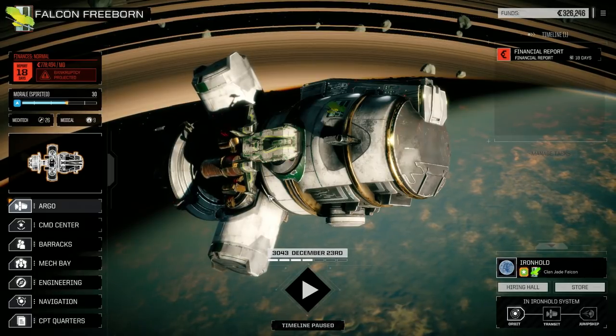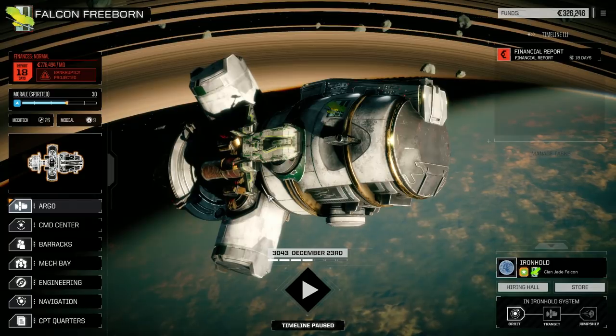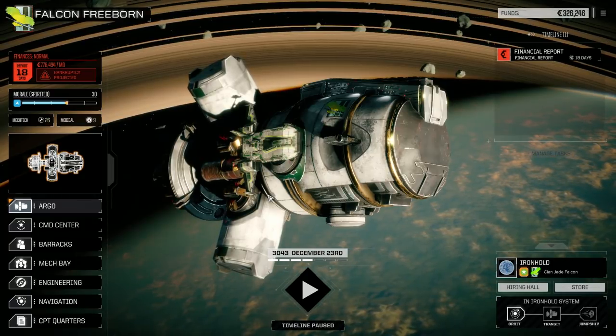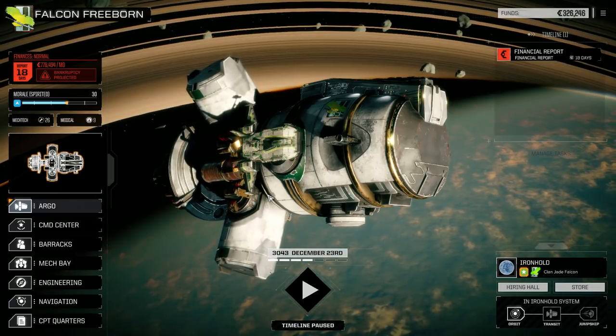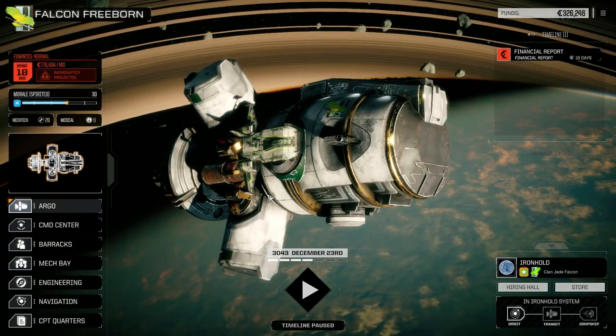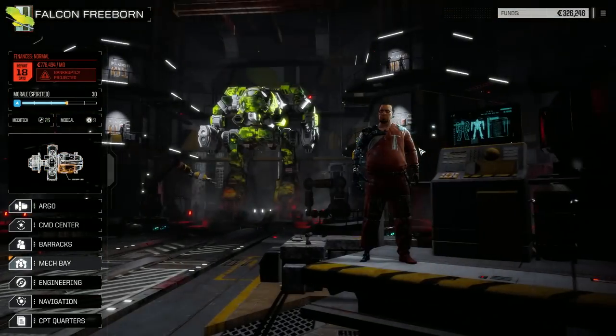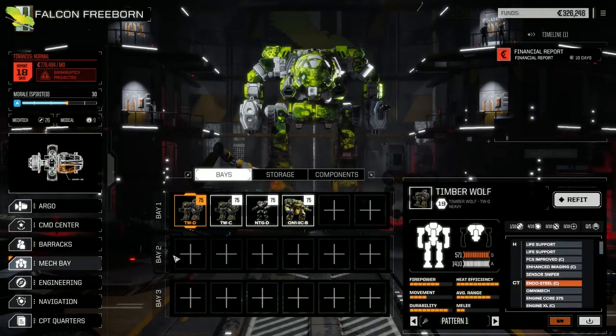Hey everybody, welcome to another episode of Jade Falcon Freeborn. Finally converted over to v999 — apologize for not posting over the last night or so. Work has just been taking its toll, I've just been exhausted. So I finally got v999 installed, and if you go to the mech base real quick, I took all my mechs out and had to bring them back in and reload them. For today's episode I'm just going to kind of step through what I've done.